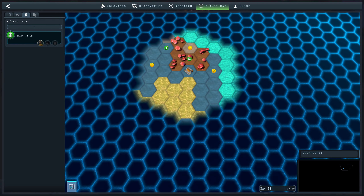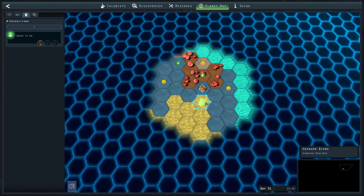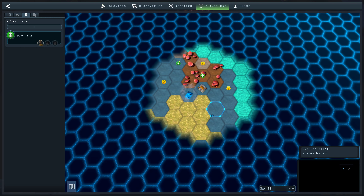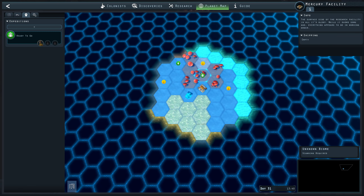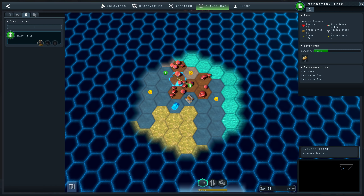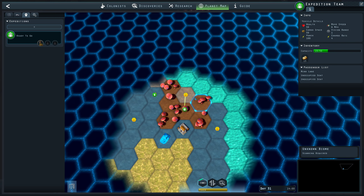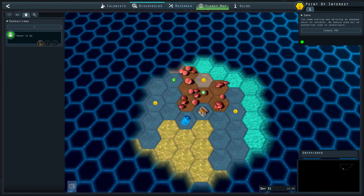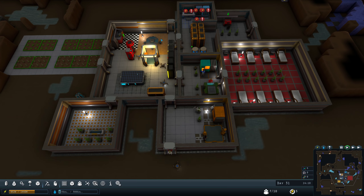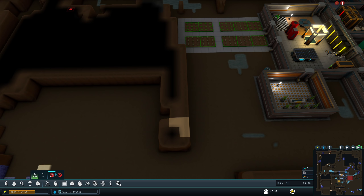I'm selecting the expedition team and going to send them to points of interest around the world map — to scan biomes and to discover things about the surface of the planet that you otherwise would not know from down below.